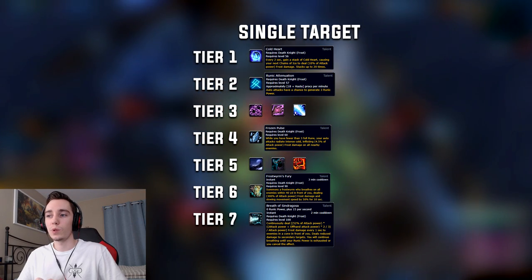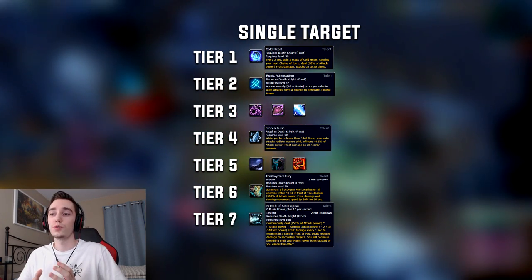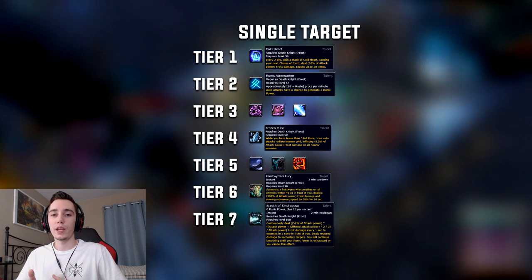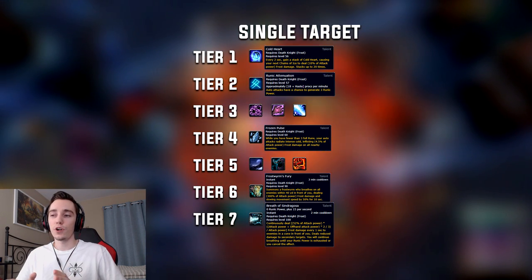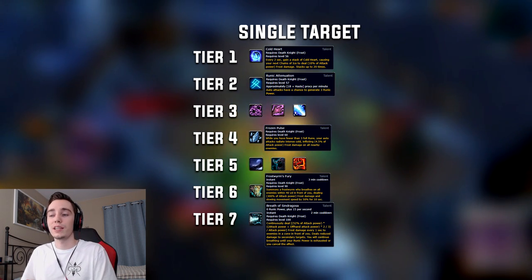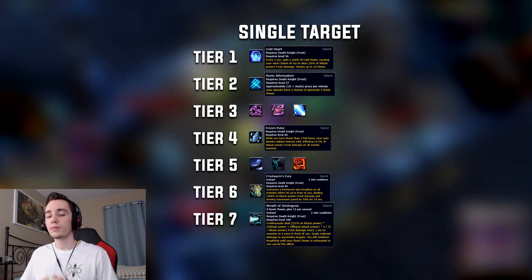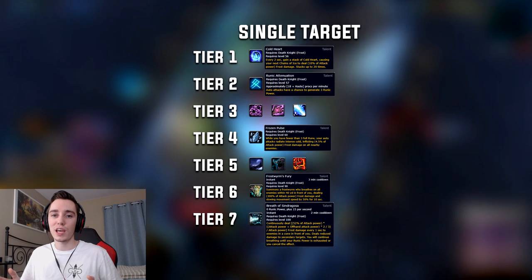Tier 6 is a tricky one. In most single target cases you will want to take Frostwyrm's Fury. I've seen some logs using Gathering Storm — mostly done with two or three traits of Frozen Tempest — but by default I suggest sticking with Frostwyrm's Fury; it's a hard-hitting cooldown and very beneficial. Then in the last tier, Breath of Sindragosa hands down does the most damage and the other two talents cannot even compete.